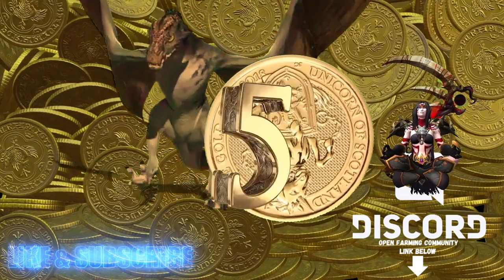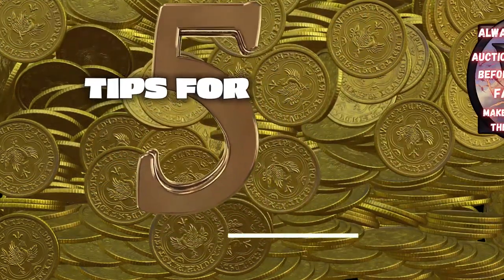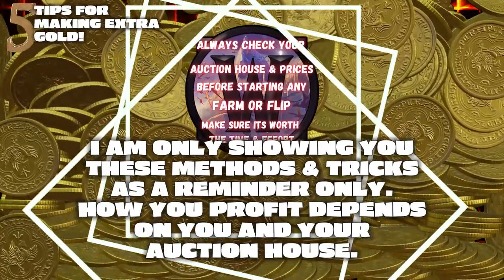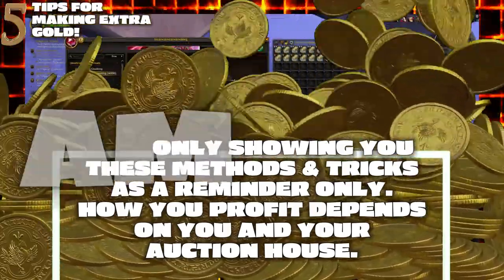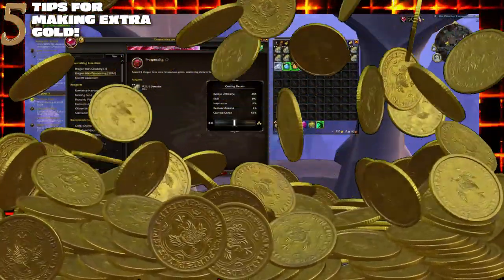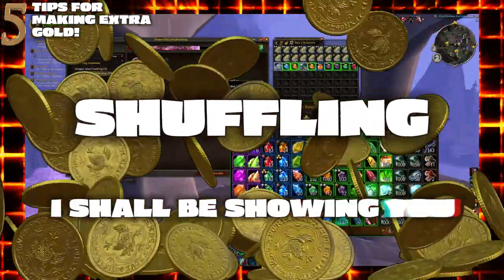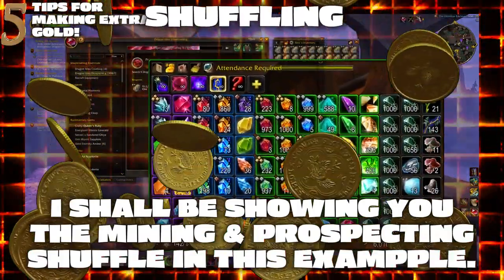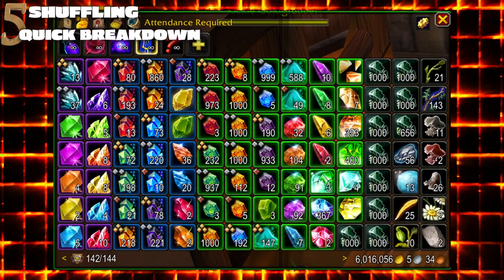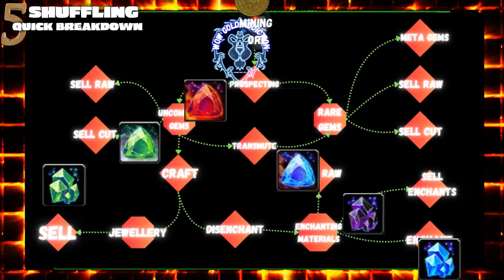While farming is the manual labor of WoW's gold-making scene and looked down upon by many of the game's richest players, it remains a reliable source of income and an integral part of the in-game economy. Farming requires no startup costs or investments and is always a positive gold gain. It involves going into the world to collect base materials by looting, gathering, or skinning, then either selling them raw on the auction house or converting them into better profits — which leads me to the gold-making method called shuffling.